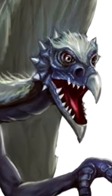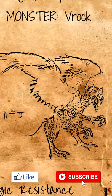If a creature becomes stunned, land the Vrak and have it use its multi-attack against that creature.